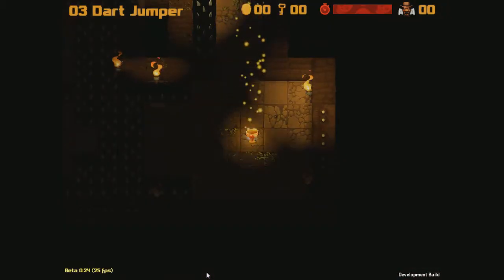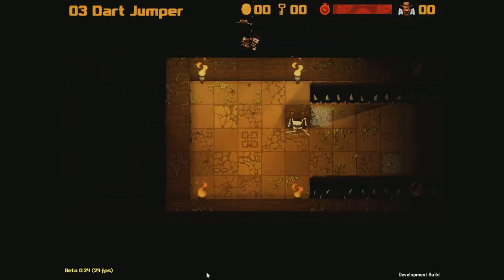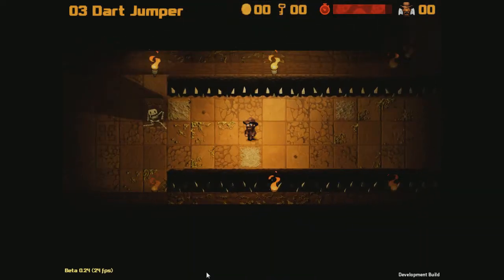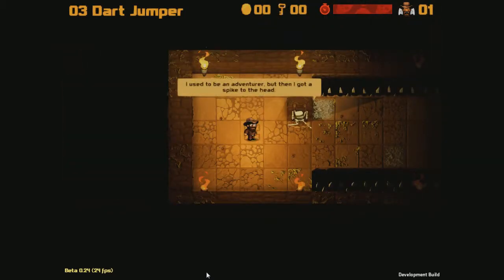Might be able to beat that 12 second one. This one seems pretty intense — we've got the boss music playing. Let's find out what we're going to do. We're going to avoid the skeleton. Jump over the darts. Frickin' hell.